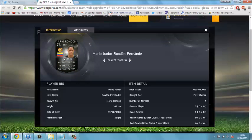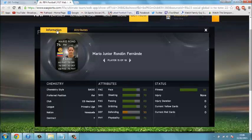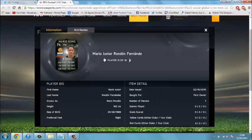Next we've got Mario Rondon — right winger. Not sure on that team. It's CD Nacional in the Primera Liga — probably butchered that, but oh well. 80 pace, 78 shooting, 79 dribbling, 75 physical — very good for a right winger.